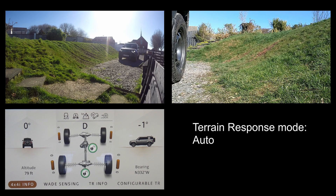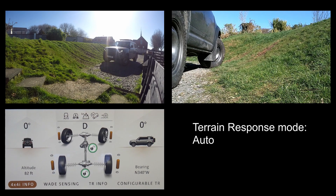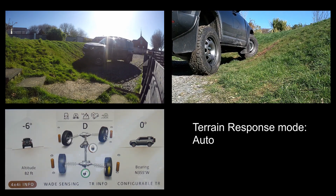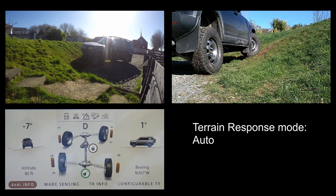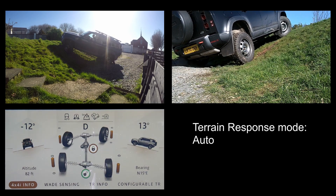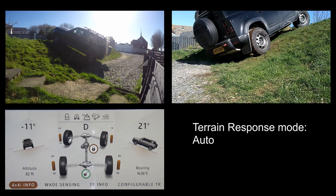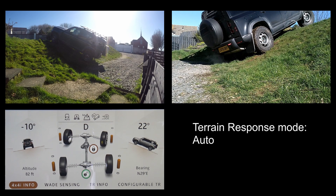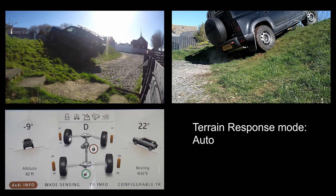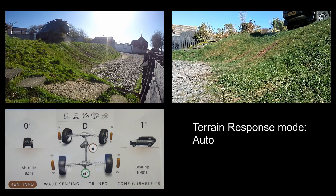Auto mode is reactive — it doesn't know what's coming up, so the car uses all its sensors to try and work it out. What's shown here is it's locked the center diff and is coming onto the rear locker. It looks like it's locked in the video, but the screen is reporting it's completely fully unlocked. To me that looks like it was locked — that might be a software glitch — but auto mode certainly reported it wasn't locked.